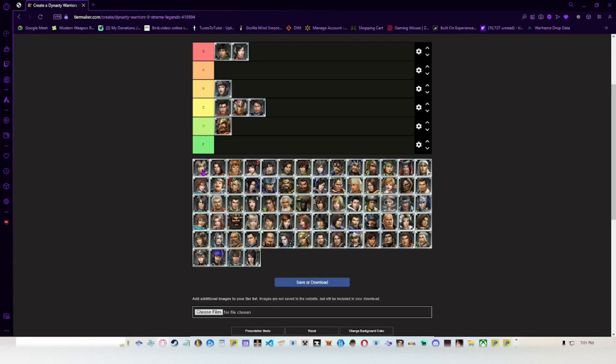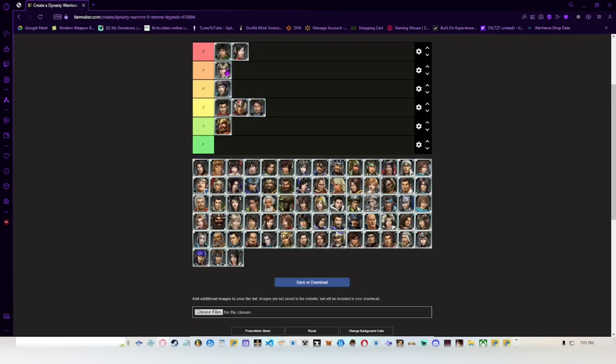Guo Jia — the guy with the pull-stick thing — is A tier, maybe high B. Conflagration feels really nice on his weapon if you go for a fun play style, and you can do style play with him too because he has a dash character mode in 8. I think it's his musou 2 that has the floating orb. His jump charge is one of the more fun ways to use with conflagration — enemies will fly all over the place and come back to you. When you land on the ground you can pop a weapon switch and go straight back into it. Very fun to play — B tier character.